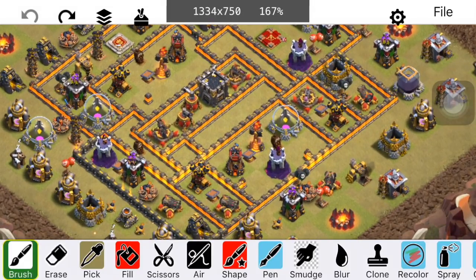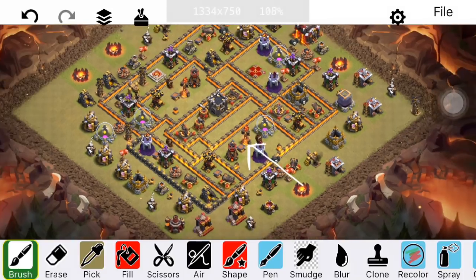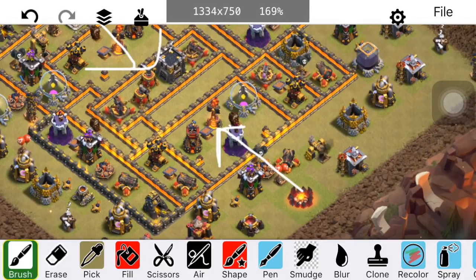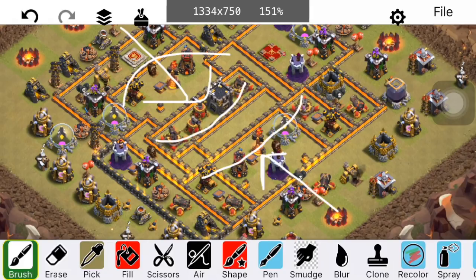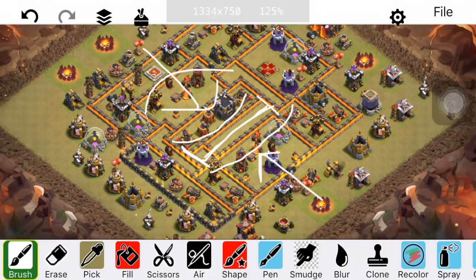Looking at it from this angle, this is where we have the Air Sweepers. The attacker is going to want to come either this way or this way. Because the base is more spread out, they can come across, get the entire core, and then if the pathing is there, come to the back end. That's why the sweepers are pointed out those angles — along the long sides, perpendicular to the core. So that's why we have the sweepers pointed that way.